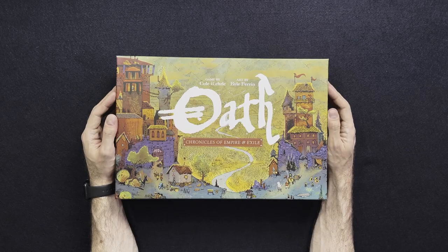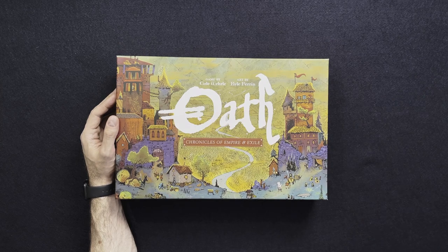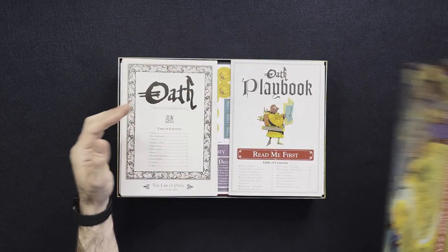Oath is a game by Cole World, art by Kyle Farron, put out by Leader Games, the same company that put out Root and Vast. Oath was a Kickstarter game that recently got fulfilled. I managed to get my hands on a copy because someone was selling it used on Facebook. So let's take a look at what's inside.